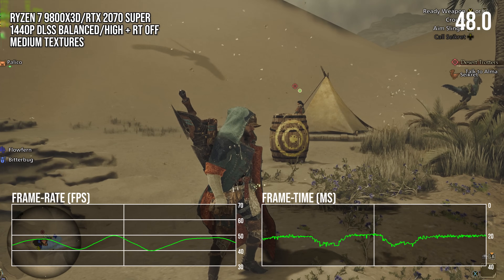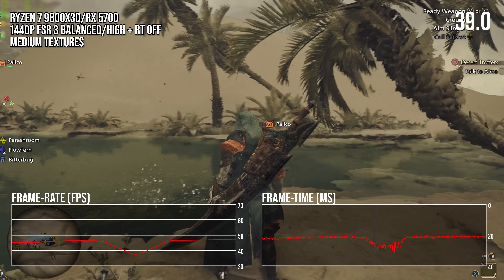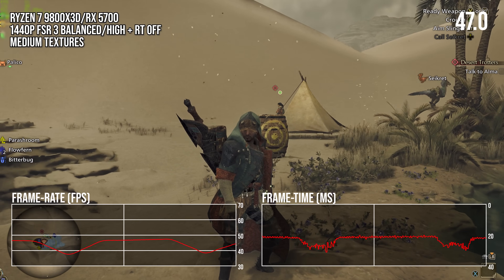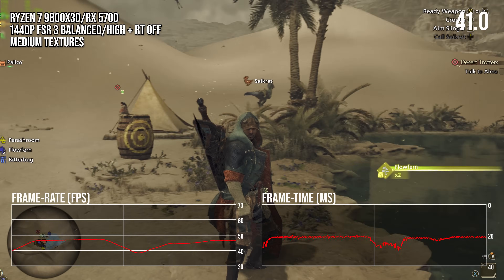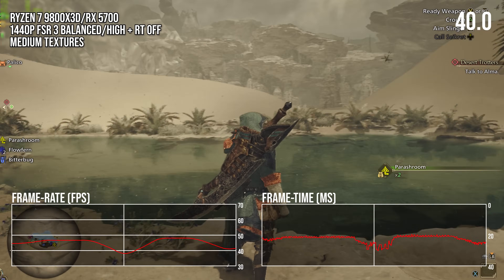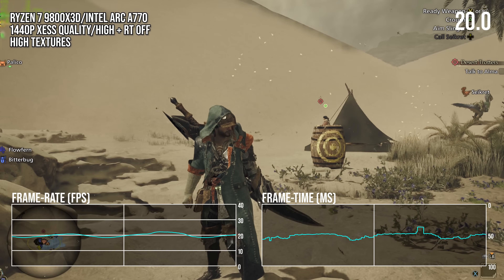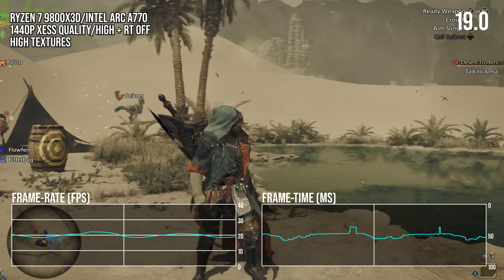I measured the same issue on an RTX 2070 Super and on an AMD RX 5700. I would say it probably happens on an Intel GPU too, but I found that the Arc A770 ran the game really poorly — around 20 FPS at similar settings as I was testing the other GPUs on.